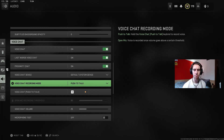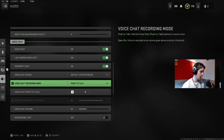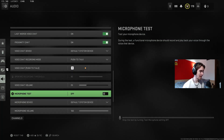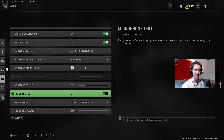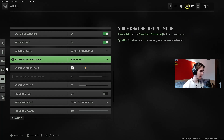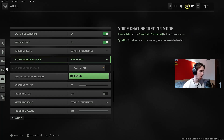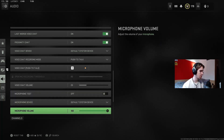By default I set push to talk because I actually use Discord to talk to my teammates when we play together, so people can't hear us calling out. If I want to chat openly with a teammate I set it to open mic. But as default that's push to talk.